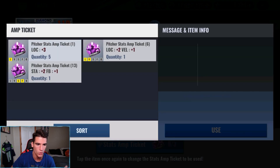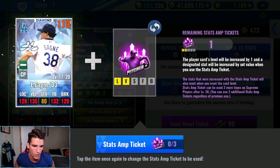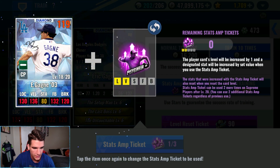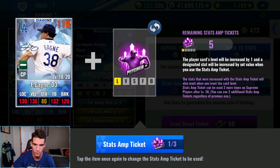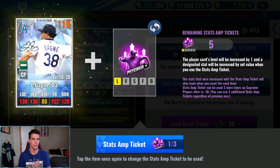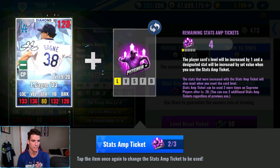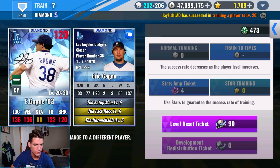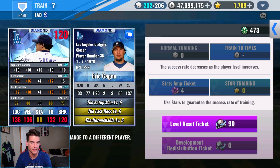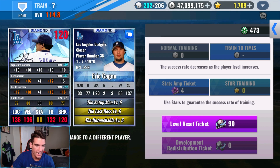We're going to go location 2, velo 1 to make sure we get the velo in there, and then all location after that and he'll be finished off. So excited to finally get this card Black Diamond and finish the train and get some diamond skills on him. We're going to go boss to level 8 as well, I believe that's the plus 3. And there we go — now that he is fully trained, we got 20 to location, 16 to velo, 4 to stamina, 12 to fastball, and 5 to break. 36 to the left is the most I've had — that's pretty strong right there.